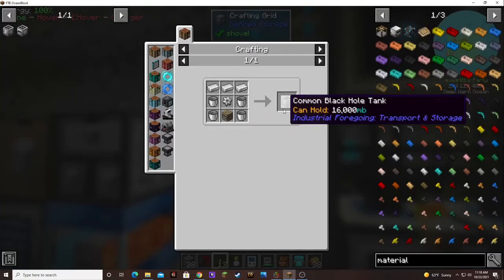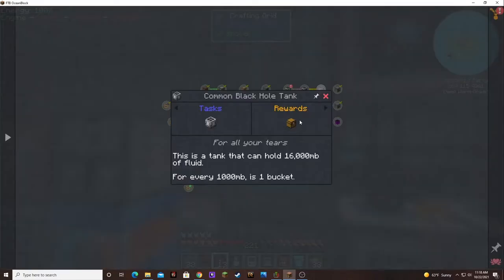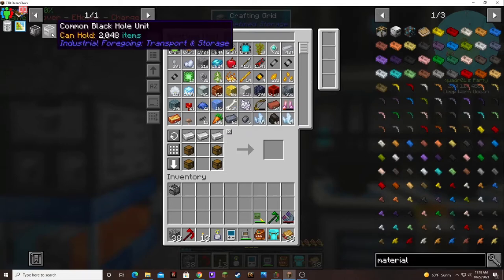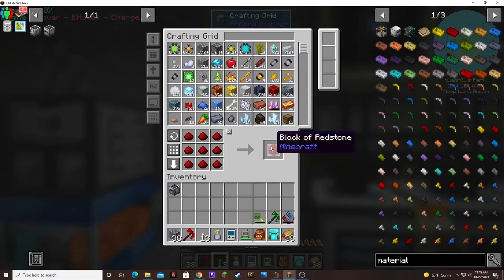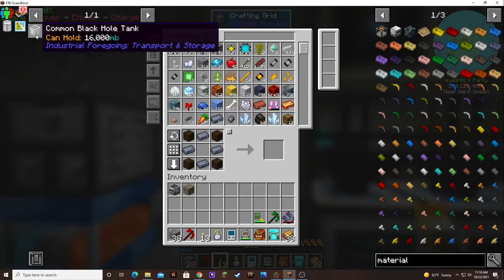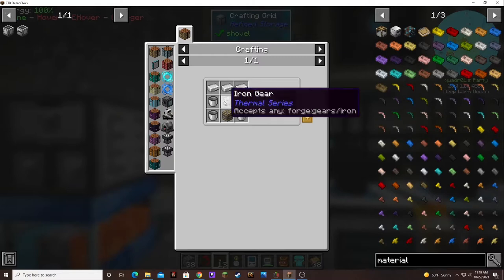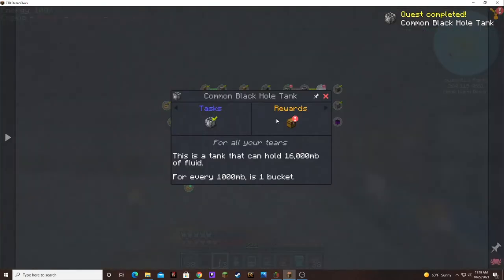That's not bad. I think we still need a pity machine frame though. I keep forgetting. One more tank, and another iron gear and four buckets. There we go. Let's see how far we can get down this list.